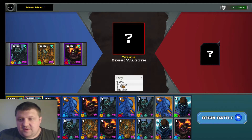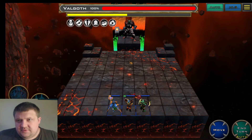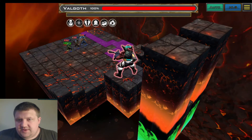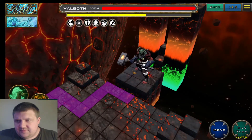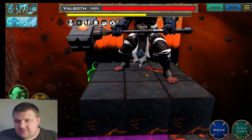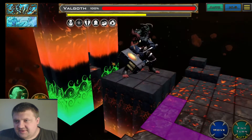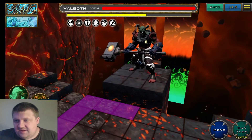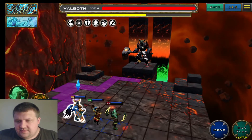I'm going to do normal — I've beaten it before with this team. I'll show you how it works and give you an idea of what's going on. This is Bogoth here. He begins the same way every single time. You can see the beautiful, somber visuals — he wields a hammer and has a few different mechanics.